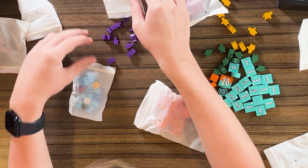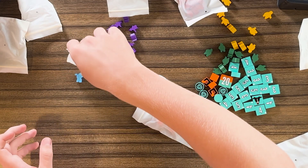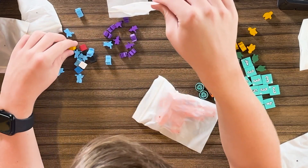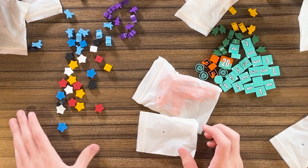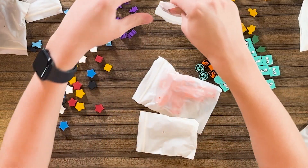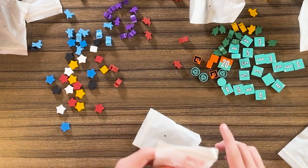Then we have more little guys, and let me guess — even more little guys, or like robots or something like that. Even my dad doesn't know what that is. So these are definitely player colors. These look like blocky point-scoring things. And then we have more stars and then some more — and then this is just a repeat of that.